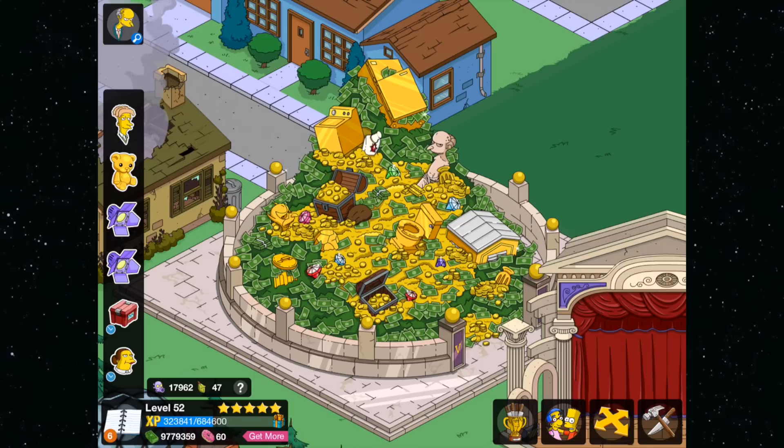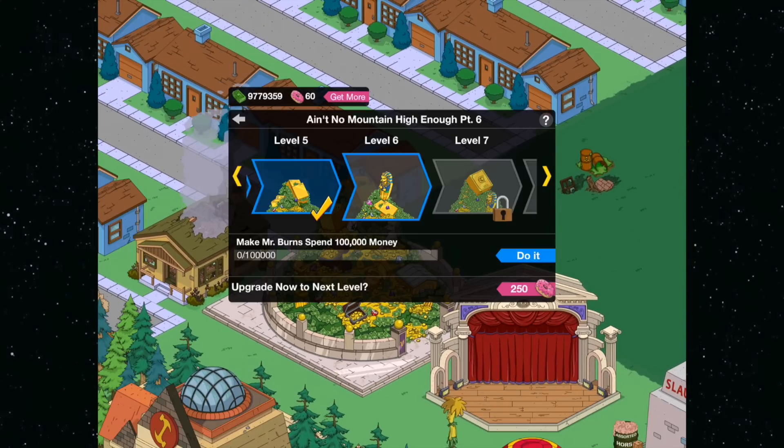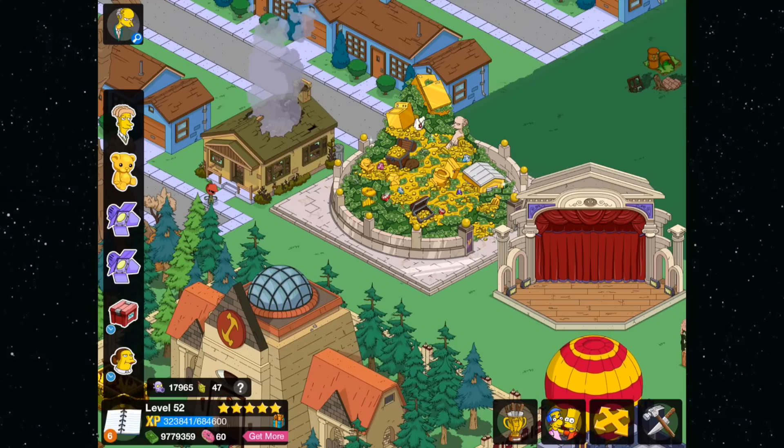Hey everybody, it's ManBearMoose and today I'm back with another Simpsons Tapped Out video. Today I have something special — it's more of a glitch for the level 52 people who have placed down Burns' money pit. We're also in the middle of a campaign, and there's this glitch that's going around and I wanted to bring it to you guys as quick as possible.